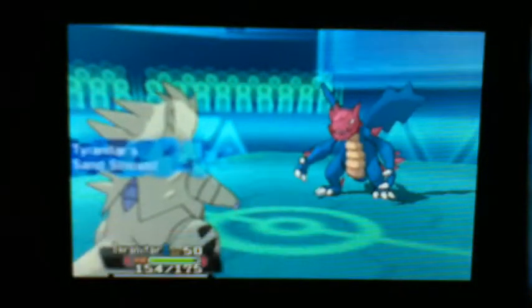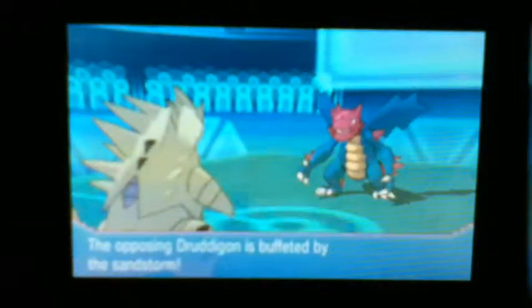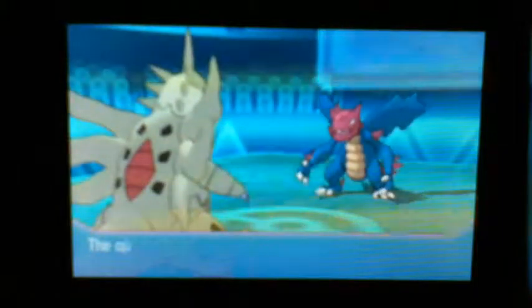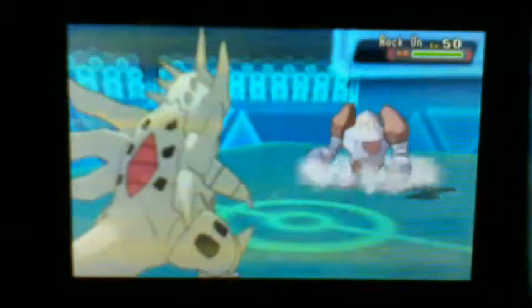Now I'm going to go to my Tyranitar because I want to get some damage off of him. He does go for the Glare again, but this is actually my Mega T-Tar — my Cobalion was the Stealth Rocker, so T-Tar is the Mega. I am going to Mega Evolve. He does go for the Taunt — I guess he was expecting me to go for a status move, but I have all attacking moves, so I'm just going to go for the Earthquake and finish him off.